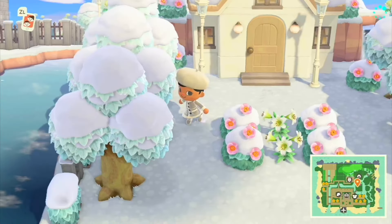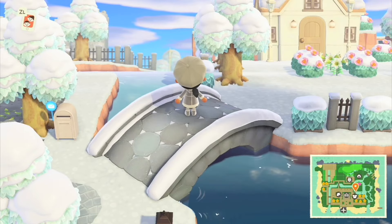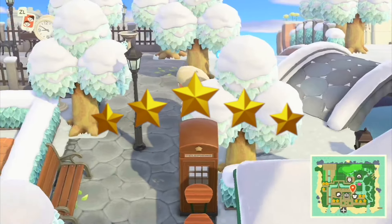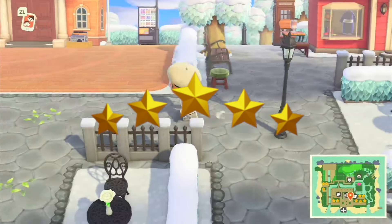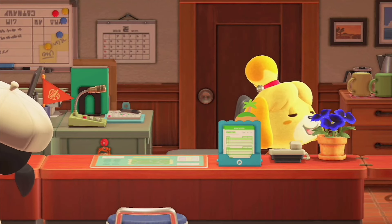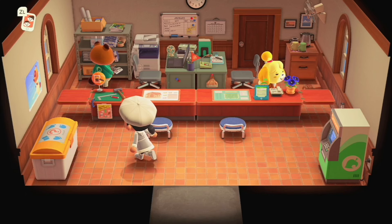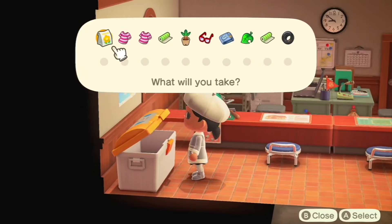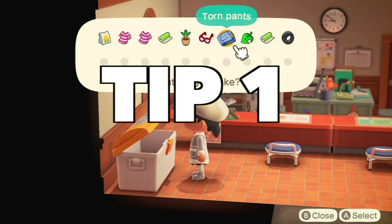Hello everyone, it's Erica here and thank you so much for clicking onto this video. Today we are going to be talking about how you can get a five star rating of your island in Animal Crossing New Horizons. First things first, let's address the elephant in the room — that's Isabelle's judgment. She loves three things: furniture variety, natural beauty, and accessibility. We're going to hit all three of those in this video.